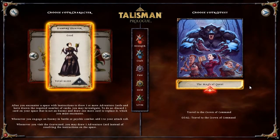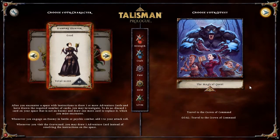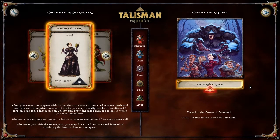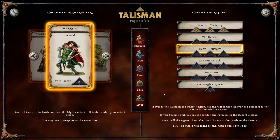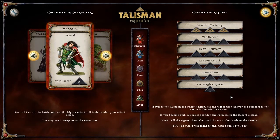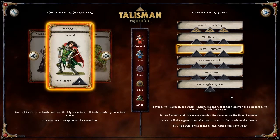So that was Talisman Prologue — hope you enjoyed it. As you can clearly see, even racing the clock, the magical quest isn't fun like the other quests. Like Royal Delivery, you know, you have a set of rules you have to follow. These quests were designed for one player, but the full magical quest was clearly designed for more than one player. So what can you do? This is more of a demo when you think about it than an actual game. That's it — I will see you guys next time.